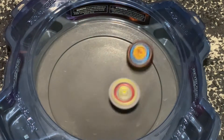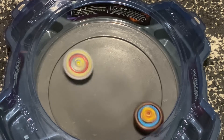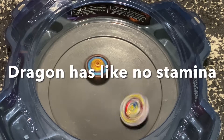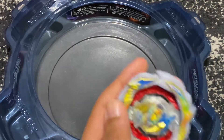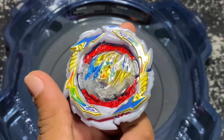Next bay is going to be right spin Astral Spriggan in balance mode. Three, two, one, let it rip! I wonder if Dragon can burst this bay because Spriggan doesn't have very good burst tolerance because of the driver. Dragon has almost no stamina — wow. This combo could definitely benefit from a different driver because it has almost no stamina at all.